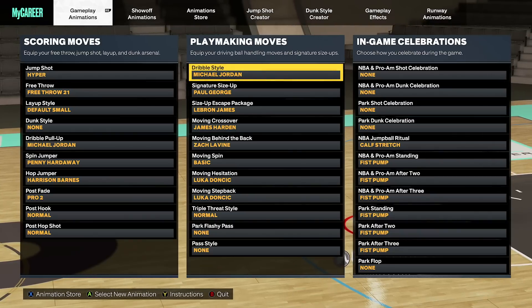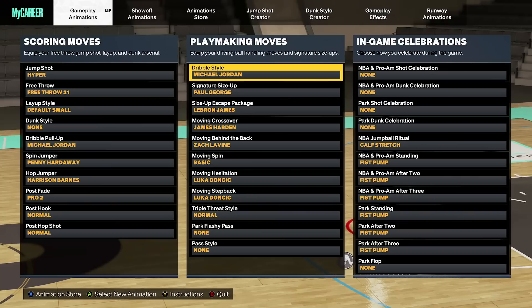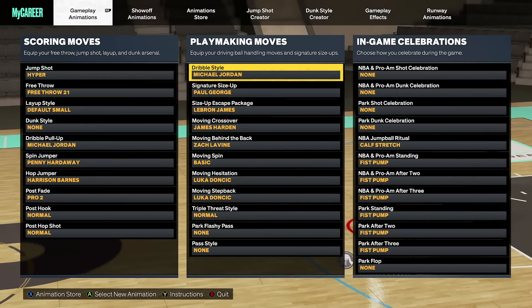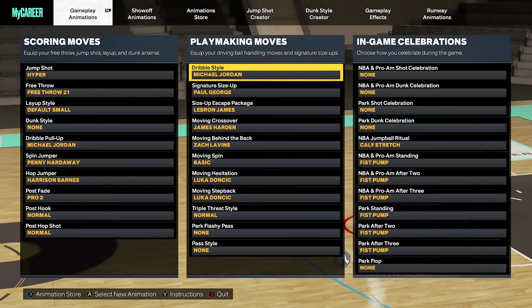For the dribble moves, these are by far the best dribble moves in the game for taller players like this build. If you want to know how to use these dribble moves the most effective way possible, my dribble moves video will be linked in the description below — it will also show you how to do the moving spin that I do in a lot of my clips.